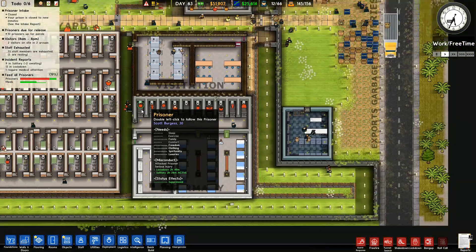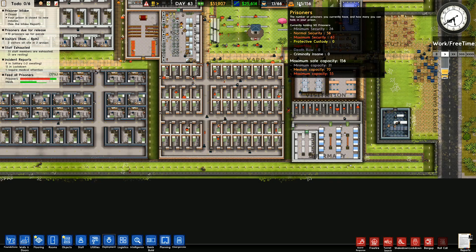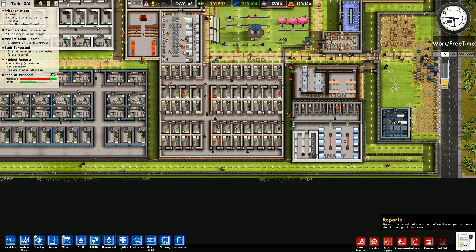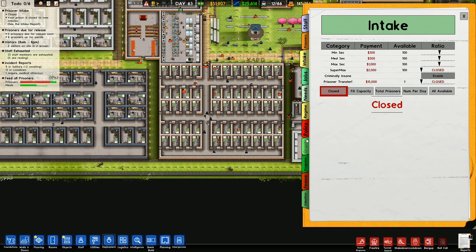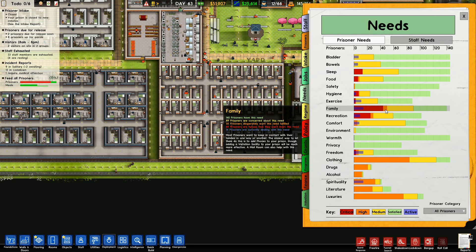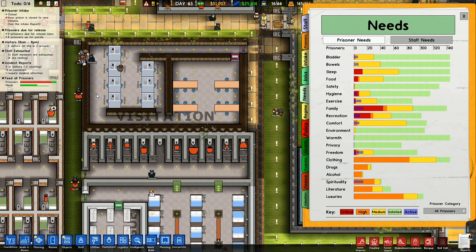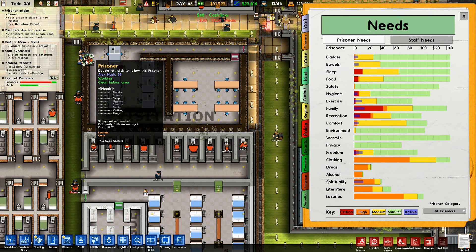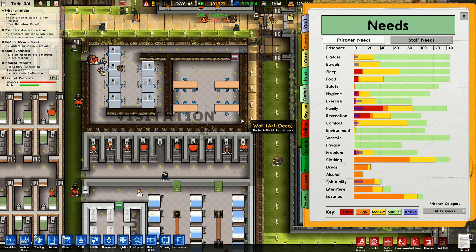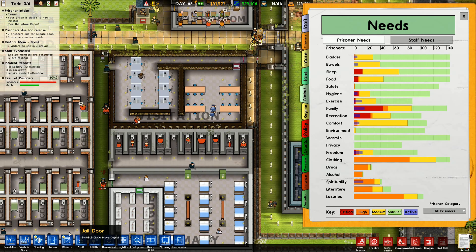Yeah, these guys are all in here. Maximum security: 63. This is a problem — I've got prisoners getting upset, they're fighting amongst themselves. Let's have a look at needs. What do we need? Family — is my visitation not good enough? They should be able to come through here. I do have that going on, that is working.